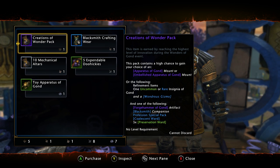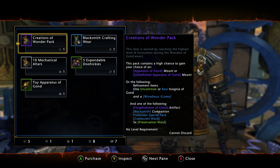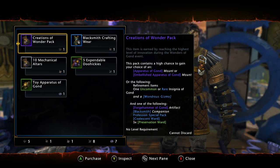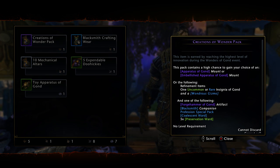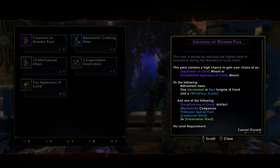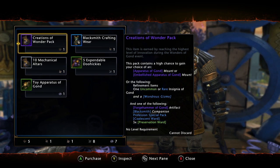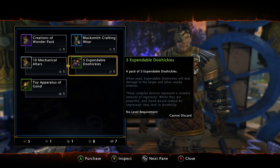Doesn't change the fact that people still like them. In any case, the most valuable items are the doohickey and the creations of wonder pack. The reason why the creations of wonder pack is so expensive is because, as you can see there, it says 'one of the following': forge hammer of gond artifact, blacksmith companion, profession special pack, coalescent ward, or five preservation wards. These creations of wonder packs can go for a pretty penny after the event, due to the fact that people want that forge hammer, which is worth millions of diamonds. It is a very low drop chance, however.